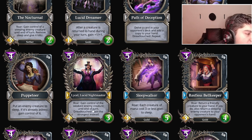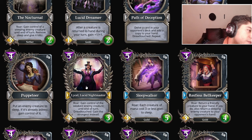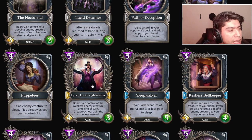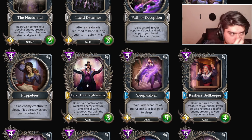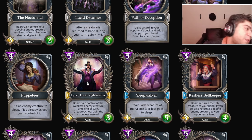Lysel Lucid Night Master: gain control of the weakest enemy creature until end of turn; with Andretto she gains the strongest one instead. The more I read her, the less excited I am about Lysel. I think she's pretty decent — I'm gonna say B tier. I don't think she's gonna be played on every deck. Puppeteer seems way more manageable.